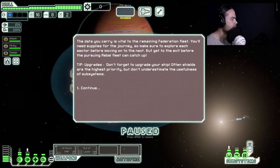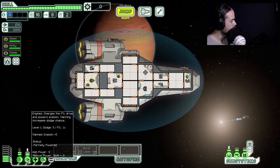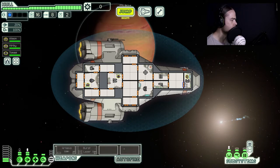The data you carry is vital to the remaining Federation fleet. You'll need supplies for the journey, so make sure to explore each sector before moving on to the next, but get to the exit before the pursuing rebel fleet can catch up. Upgrades — don't forget to upgrade your ship; often shields are the highest priority but don't underestimate the usefulness of subsystems. As it stands we've got no resources, no scrap to be able to upgrade, no upgrades ready. We can add to the engines — we've got someone in the engine room and a pilot, but there's not a lot we can do so we may as well jump.